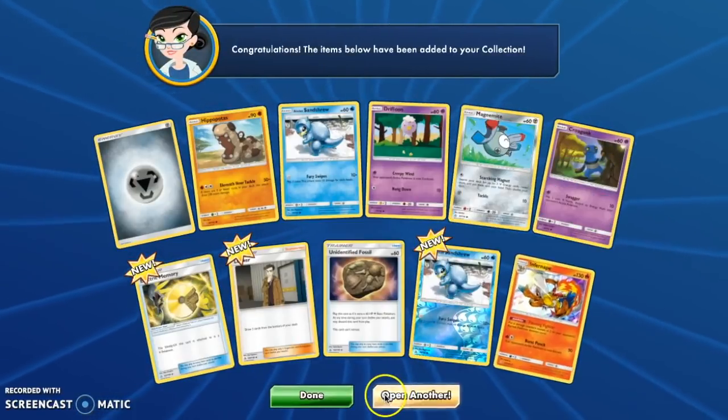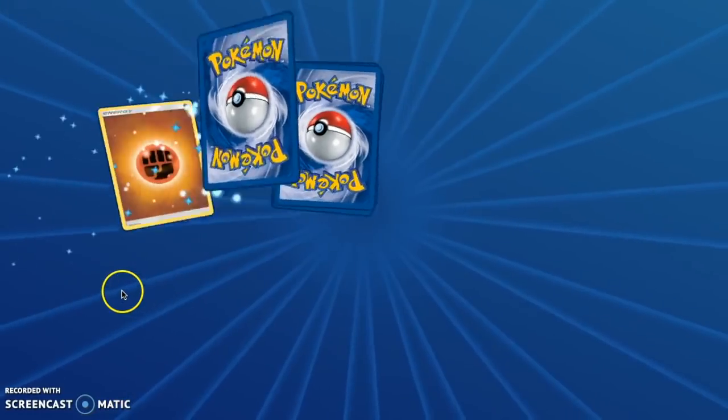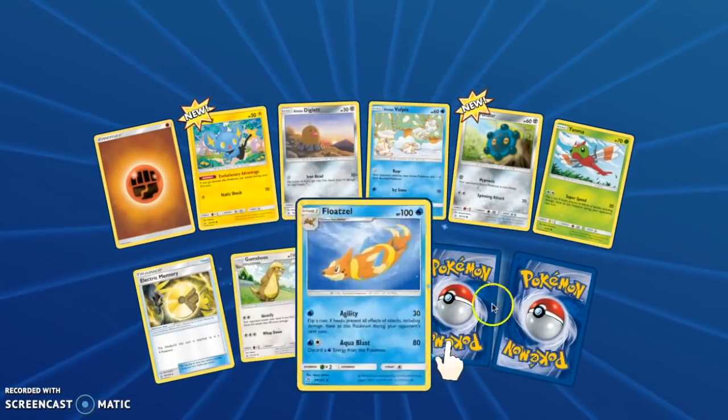And we have an Infernape Holographic! Infernape! We're at pack 96 right now, I think, so we had to pull 111.